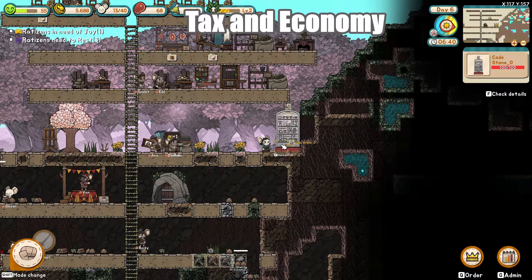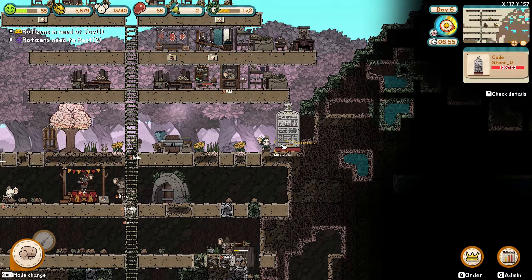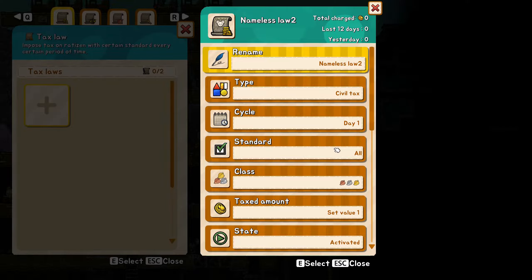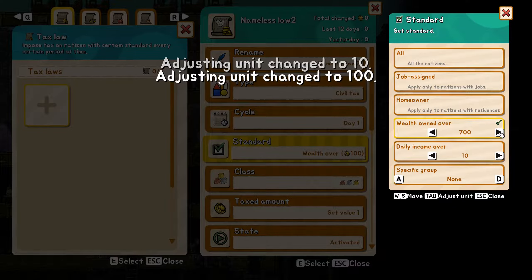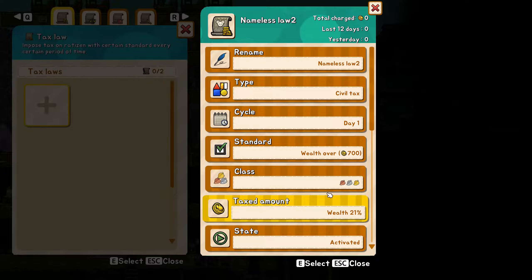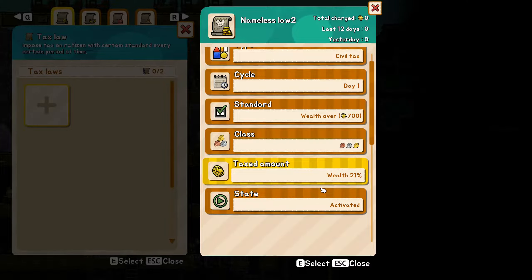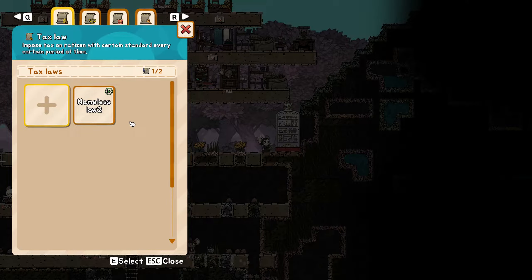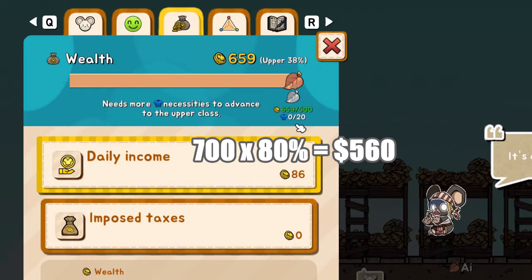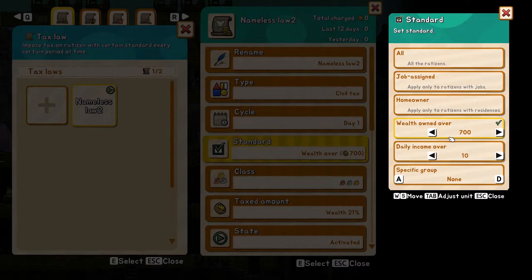From level 2 prosperity to the late game, simply build a code stone to set up two policies and you won't go bankrupt. The first one is the tax law. Use the default civil tax type, set the limit to wealth over 700, and tax amount to 20% of their wealth. If you're playing on normal difficulty, you start with 10,000 gold, which is enough to allow 20 rats to upgrade to the middle class. Each rat needs to have at least 500 gold to avoid being demoted. Charging a 20% tax on rats with a wealth over 700 doesn't demote them. If you're playing at a slower pace or on hard difficulty, lower the wealth limit to be taxed to prevent bankruptcy.